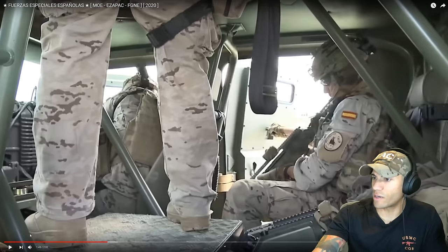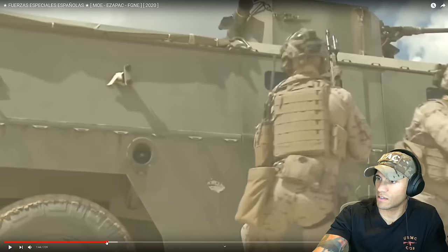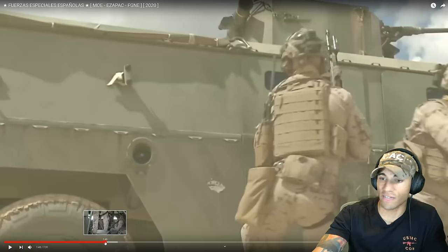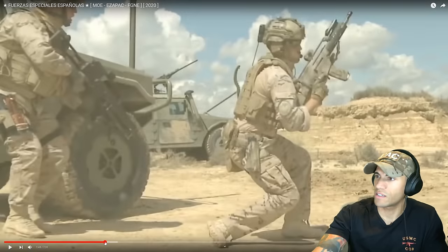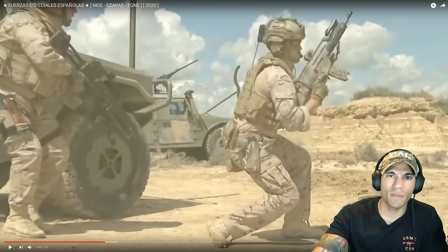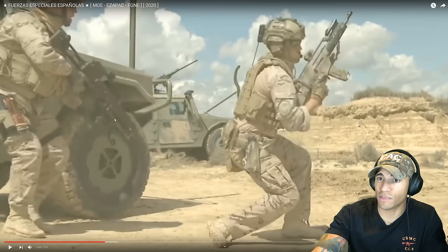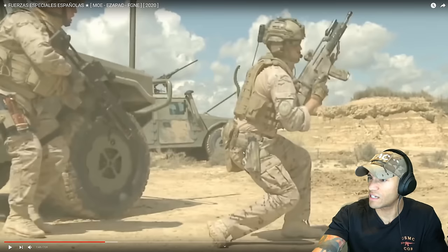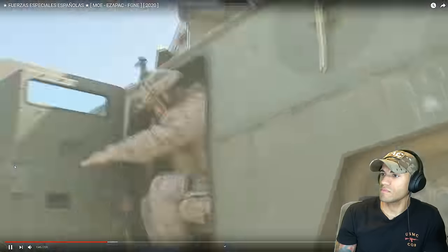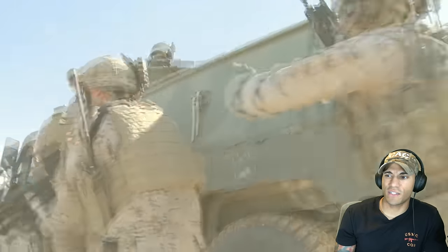Let's check out the kit real quick. We've got G36s with some red dot sights, some pretty nice-looking plate carriers — looks a lot better than stuff you'd see in the conventional US Army. G36s, tac lights, pretty nice helmets, strobe on the back — a little older model strobe. They've got Peltors, sidearms, and holsters that actually look pretty solid. It looks like possibly an HK pistol. Kit looks pretty good.